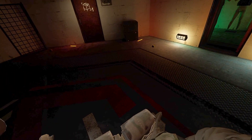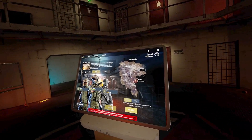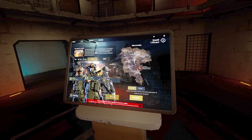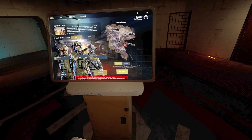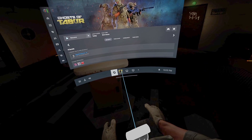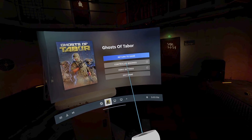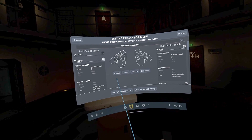Really? I'll try that. Do you have to set it up somehow? I can show you mine if you want. So you go to controller bindings, Ghost of Tabor controller bindings, edit this binding.